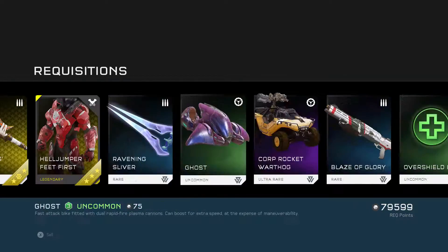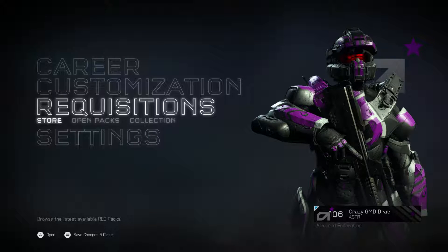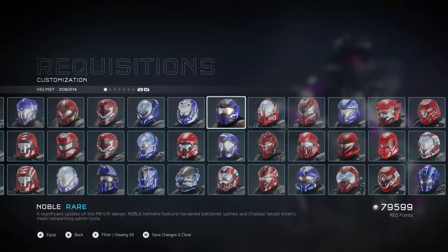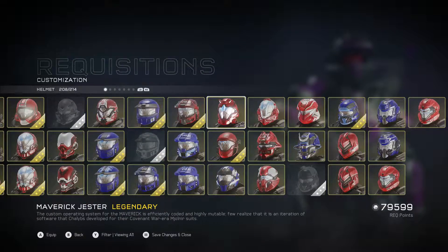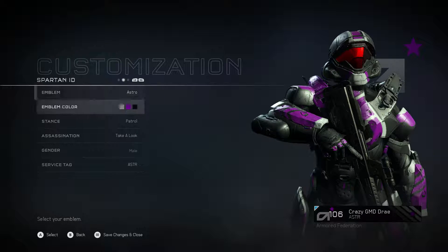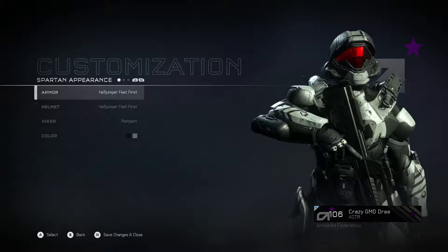It basically gives you a speed boost and an added bonus of increased shield mods. It doesn't give you an overshield, if that's what you're wondering. We also got Halo Jump — her feet first, let's go. These colors are not right either. Man, that is bulky. Not bad.